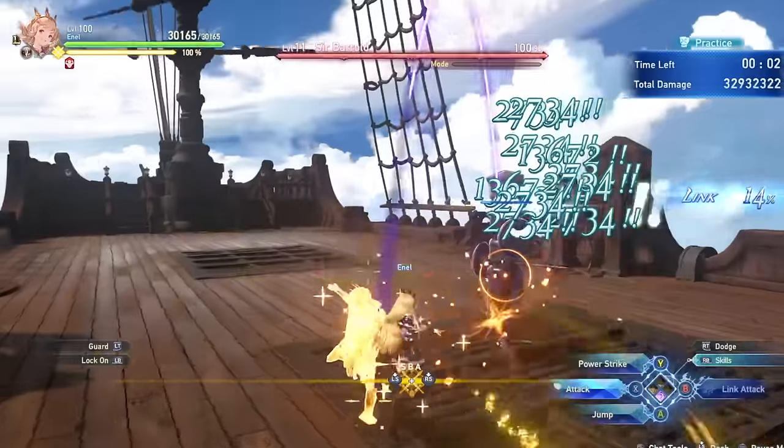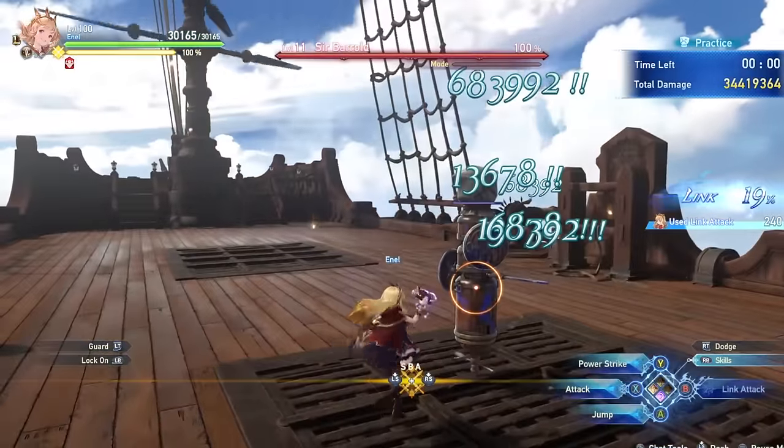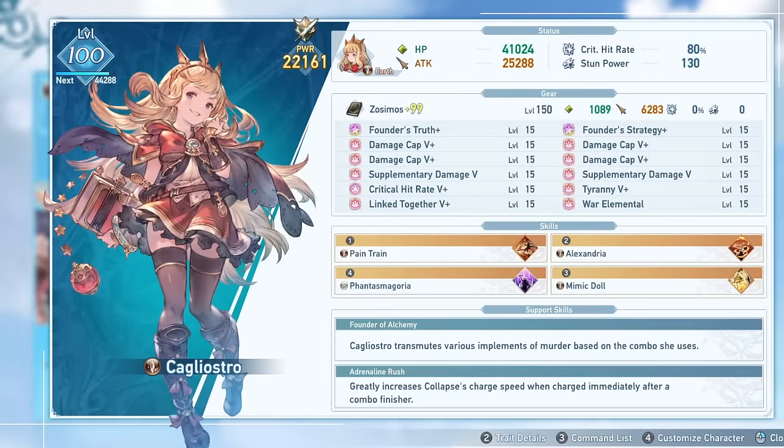So immediately upon looking at Cagliostro's character screen, we can see that one of her support skills is Founder of Alchemy. This skill is what allows her to have four different potential combo finishers depending on how many normal attacks she uses before the combo finishers, and all of these have some potential use depending on the situation. You also want to be linking these combo finishers into your Collapse, which is her second support skill, where the charge time of Collapse is greatly increased after a combo finisher. As it is routed to the same button, all you have to do is hold down the button after the combo finisher until the attack charges up, then release for more damage.